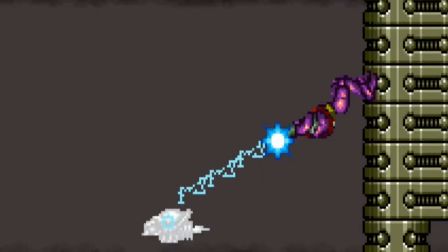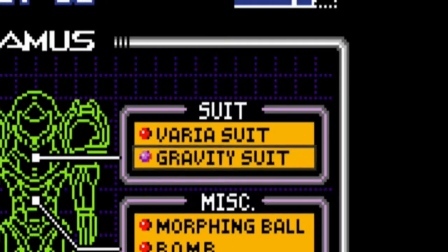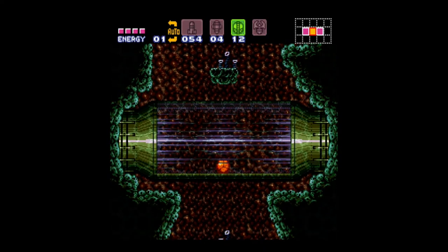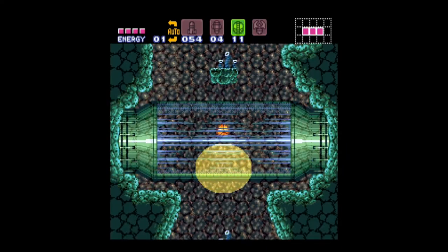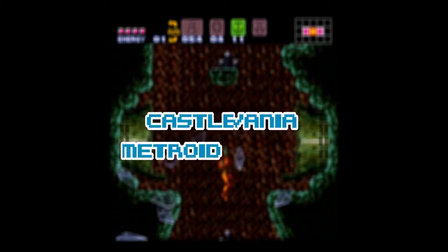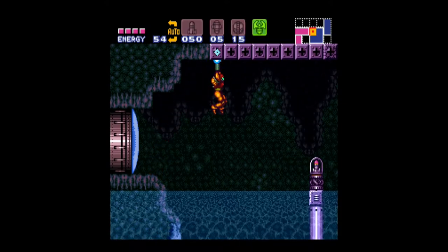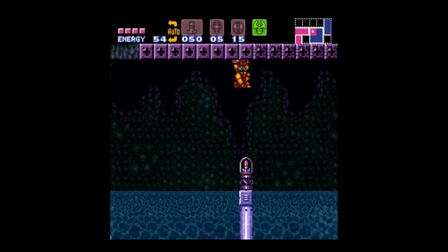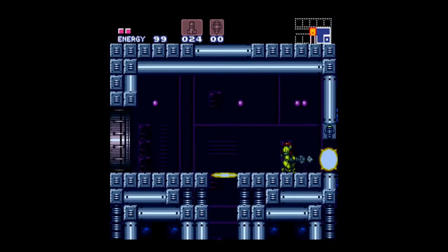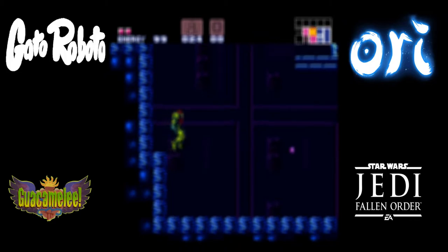Want to run underwater? Well, you gotta find the gravity suit just for that. Playstyle like this is what helped spark a sub-genre of games known as Metroidvania, which basically stands for Metroid and Castlevania. These two games very heavily use this feature of upgrading and backtracking to access new areas, and it inspired more games to do the same thing — like Ori, Guacamelee, Jedi Fallen Order, and Gato Roboto.